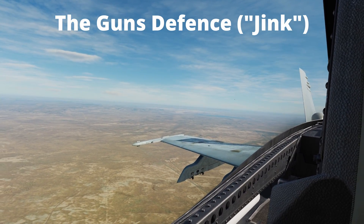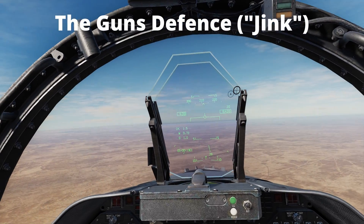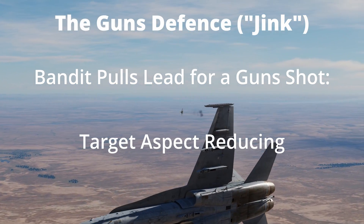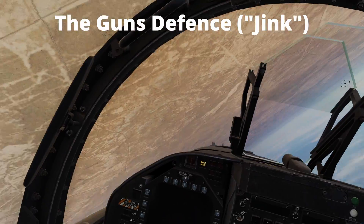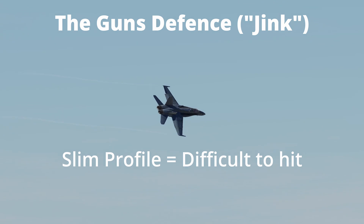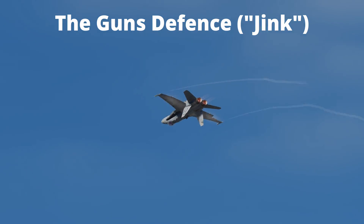We will now look at the guns defence, often referred to as a jink. When the bandit is in your control zone they will attempt to pull lead for a guns shot. This is seen as the target aspect reducing until the nose is pointing straight at you. The aim of this defence is to present a slim target profile which is difficult to hit and to defeat their computed lead angle, requiring them to reposition for the new plane of motion.